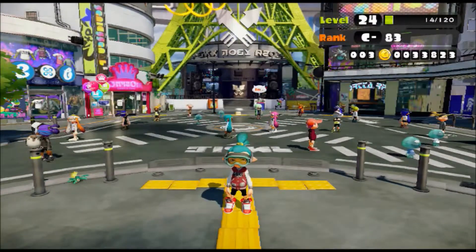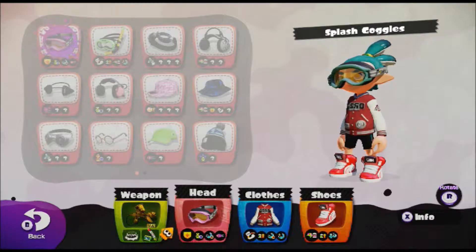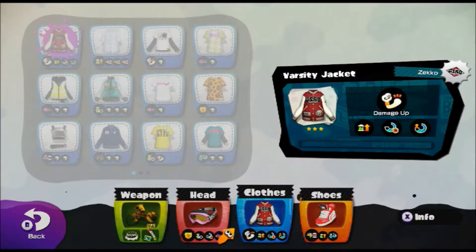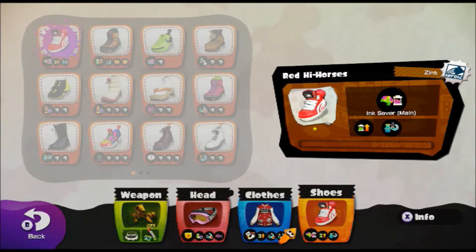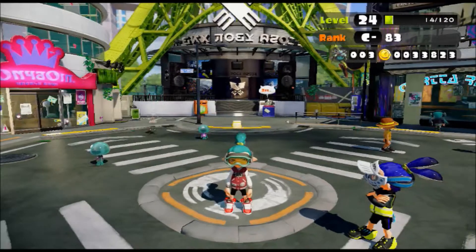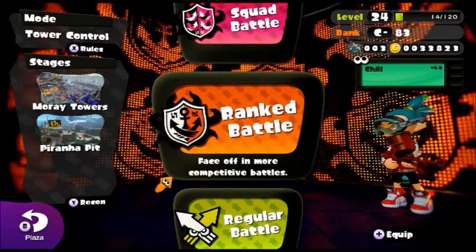Here's my guy - I did change a little bit. I still have the Aerospray RG, the Splash Goggles, Varsity Jacket, and Red Hi-Horses. It works pretty well with the Aerospray RG because it's better at killing people, and since I don't have to worry about inking turf in ranked, it's kind of fine.